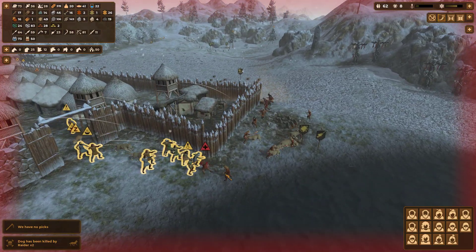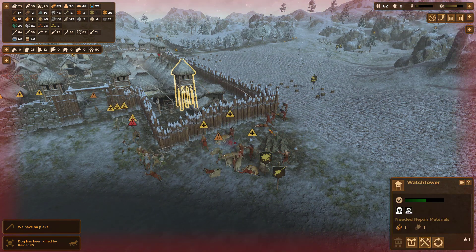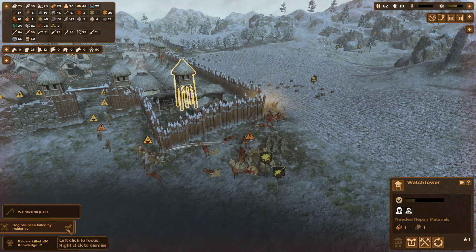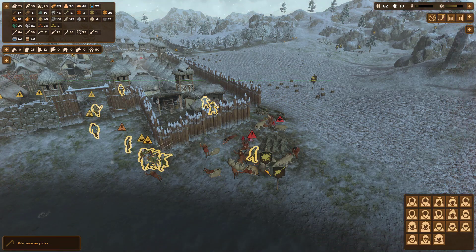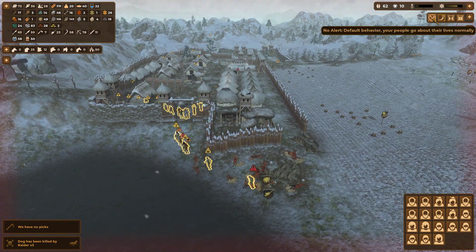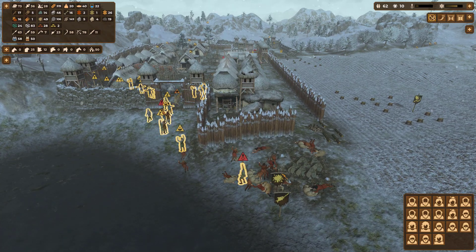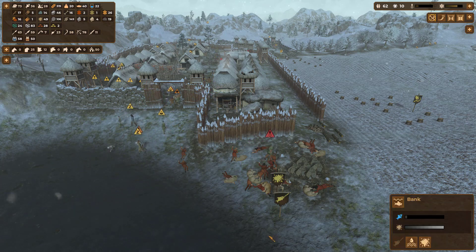Everyone attack! Towers are working but taking a lot of hits from there — they are distracting the raiders nicely though. Dogs killed by raiders times seven — oh no! The battle is won but these raiders put a lot of damage into us. All 10 dogs killed by raiders — seriously, do we actually have no dogs left? That is harsh.